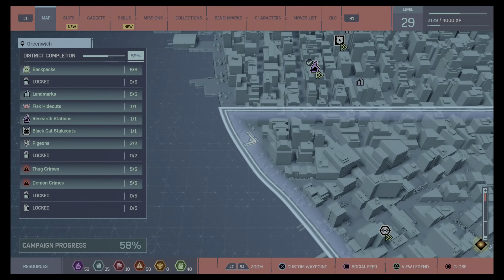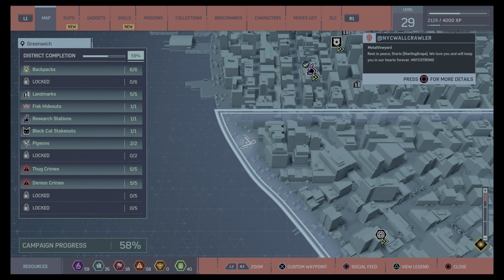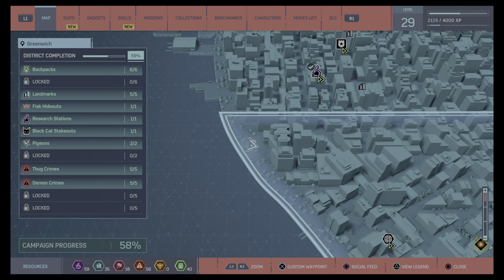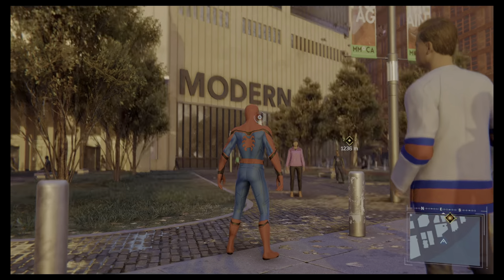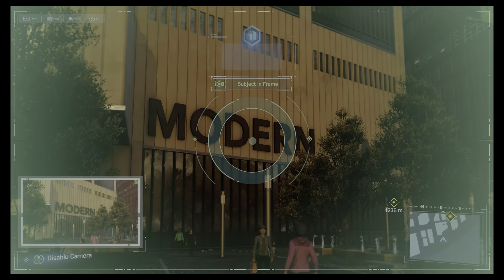We're over in Greenwich now, and in this very top left-hand corner, this building here we're looking for — and it's the modern art museum. Get fairly close to be able to photograph it. Good shot.